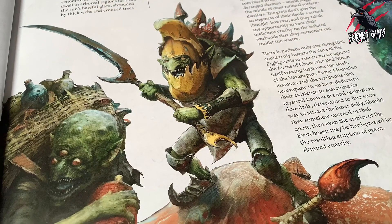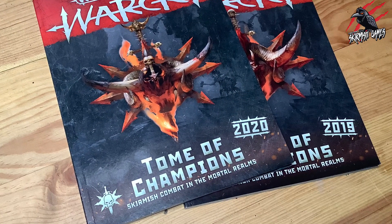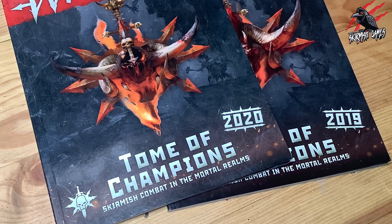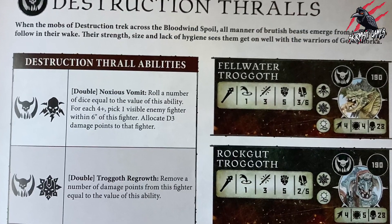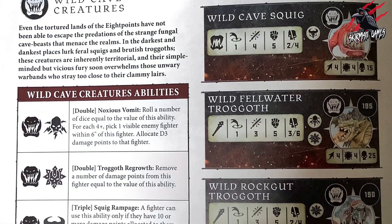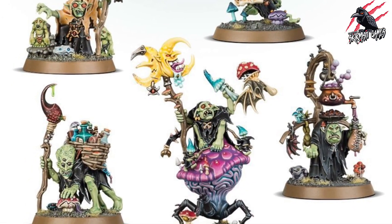In part two of this deep dive we'll be looking at the Tome of Champions 2020 and 2019, where we can look at some interesting characters we can bring in — some bigger fighters like the Rockgut Troggoths and even the Gobapalooza — which can make for some unique and interesting warbands.